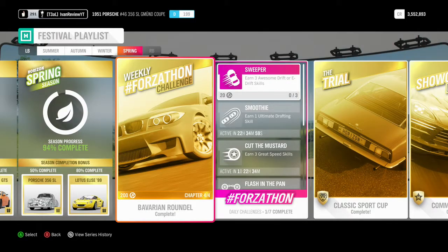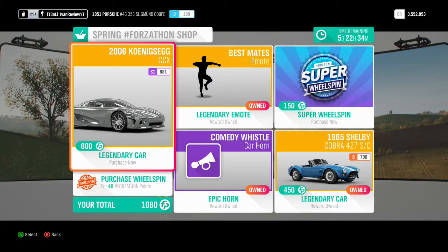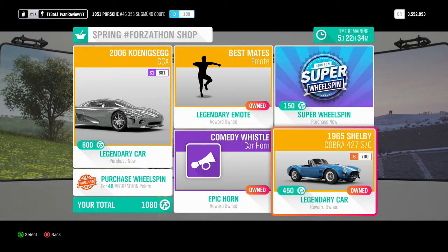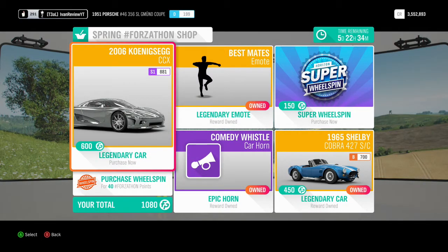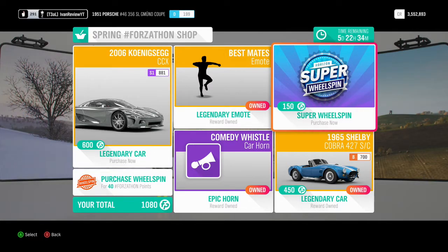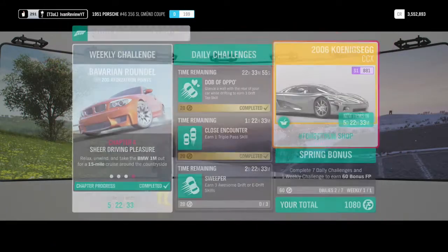For this week's festival playlist, let's go over what's in the shop. They have a 2006 Koenigsegg CCX for 600 Forza points, and the 1965 Cobra 427 SC for 450 — that's a pretty good deal. You can resell that at auction for around 2 million. They also have the emote, car horn, and super wheel spin, but I don't usually go for those.